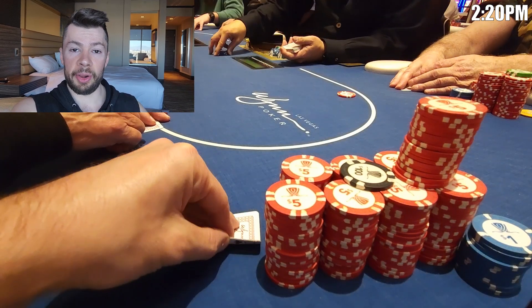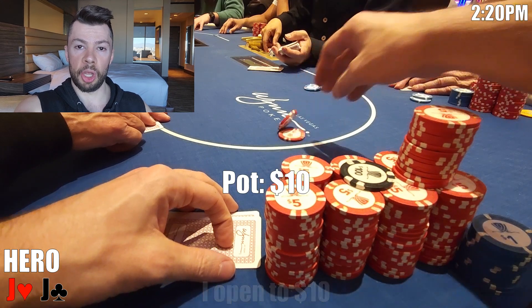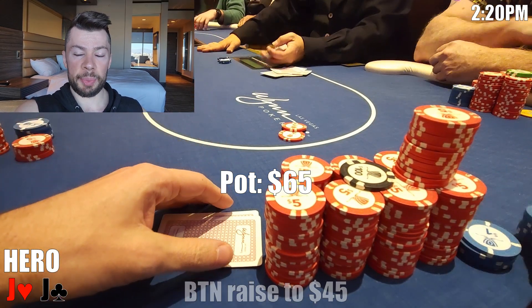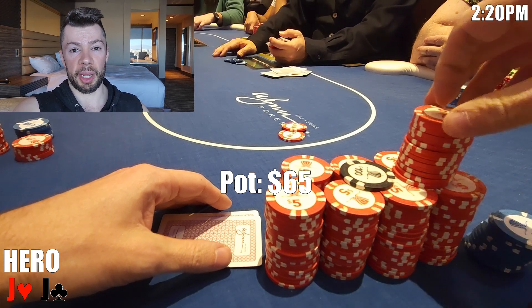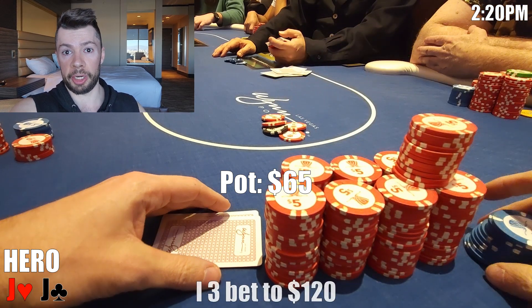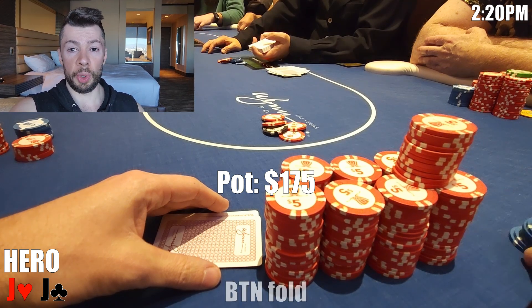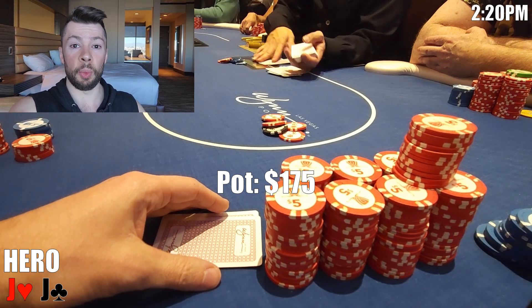For our next adventure, we look down at pocket jacks under the gun plus one. I open to $10. Middle position comes along, then the button decides $10 is not enough and raises to $45. Playing out of position with jacks, I don't want to just call, see overcards on the flop, and be put in a tough spot. Let's see how much he likes his hand — I 3-bet to $120. Middle position snap folds, and the button looks very annoyed but folds pretty quickly. We collect an extra $55 without going to a flop. I'll take that 10 times out of 10 with pocket jacks.